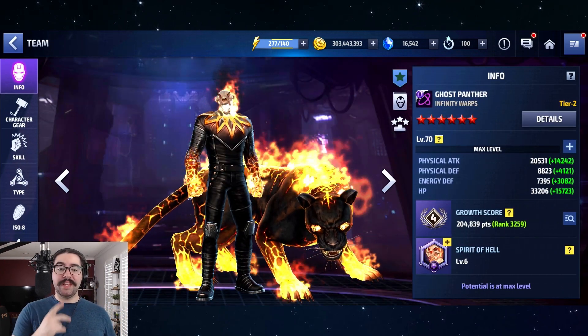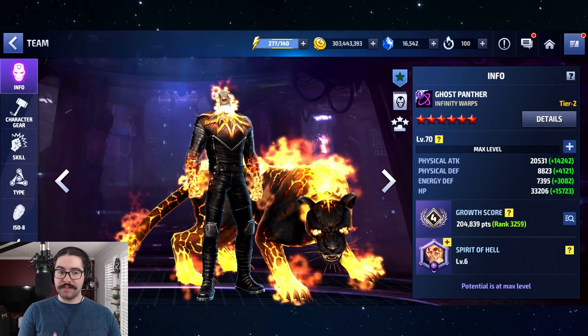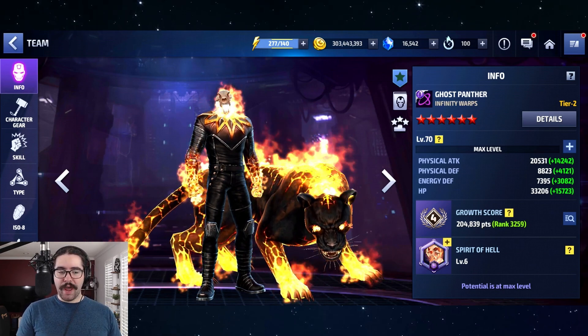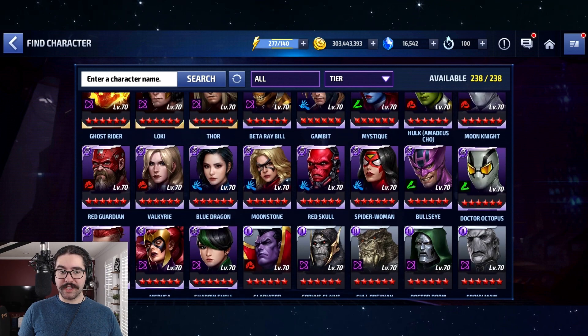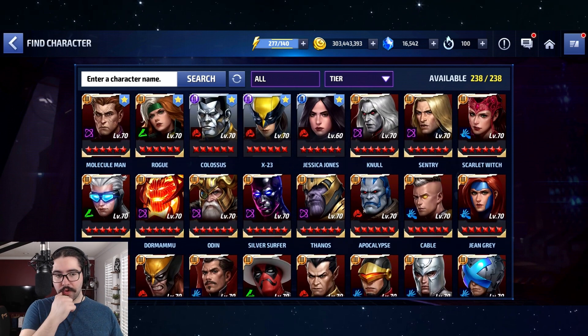Next up at number 7 is Ghost Panther — amazing support. I can't wait for him to get a Transcendence or Tier 3 so I can use him in Null and other DRX content, because there are so many good Tier 3s that he buffs: Namor, Ghost Rider, Old Jean Grey. There are lots of characters he gives a pretty substantial buff to, and more are coming in the future. Whenever Human Torch gets a buff or we get Mephisto or Dormammu, all these fire-damage characters are waiting to benefit from Ghost Panther's fire buff.